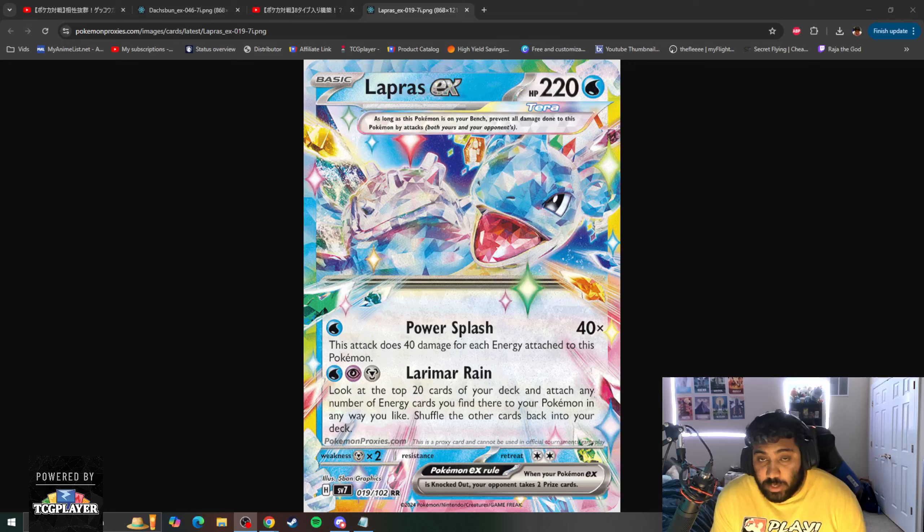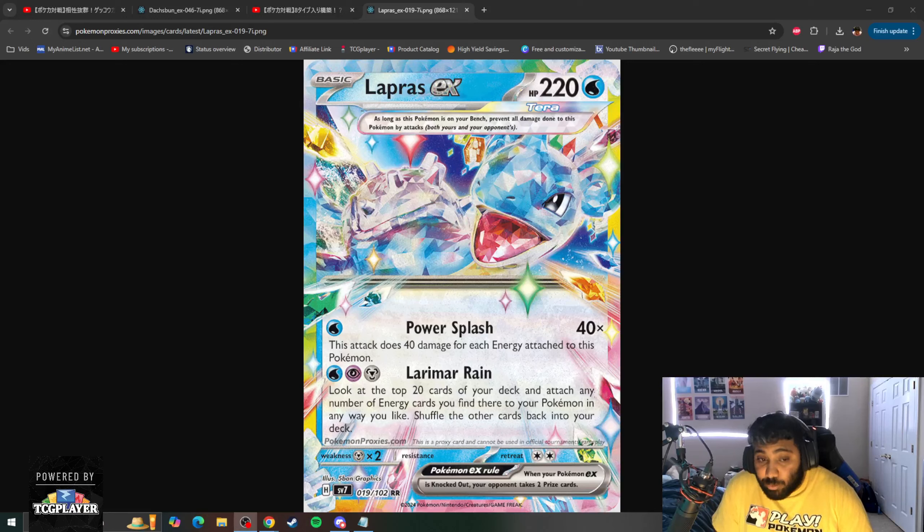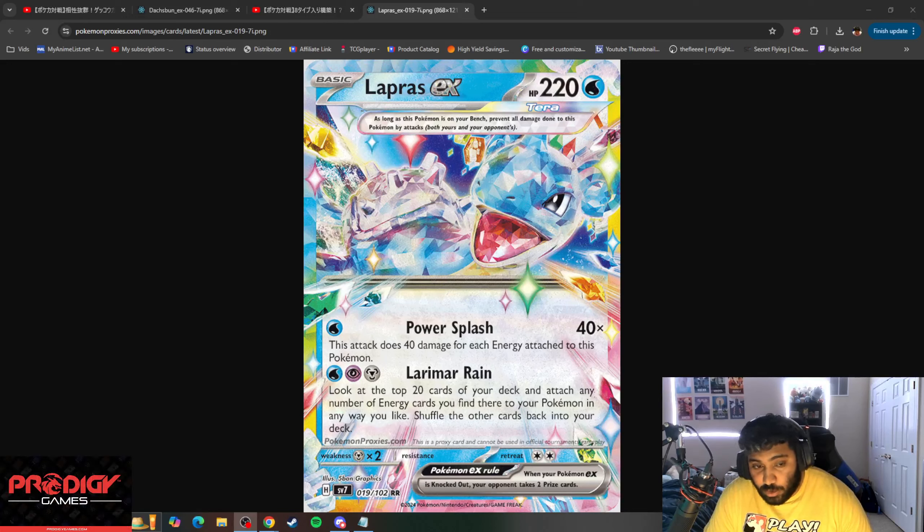Lapras is a basic 220 HP water type Pokemon with its first attack being Power Splash, 40 times the number of energy attached to this Pokemon, for a water energy. Its second attack, Larimar Rain, lets you look at the top 20 cards of your deck and attach any number of energy cards you find there to your Pokemon in any way you like, then shuffle the other cards back into your deck.